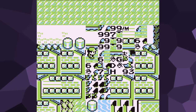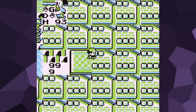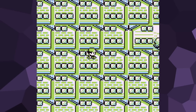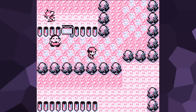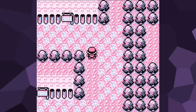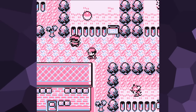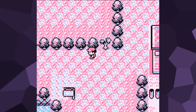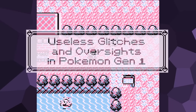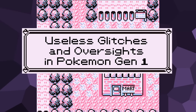There are several bugs and issues that don't really come up in my other videos because they're just too small and specific to ever be worth mentioning. You can't use any of these to sequence break, softlock, or mess around with a save file in any significant way. They're nothing more than weird pieces of trivia that the majority of players will never even notice, even after playing the games several times. With that said, in no particular order, here are some of my favorite smaller glitches and mistakes in Pokemon Gen 1.